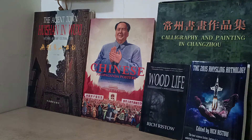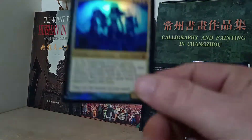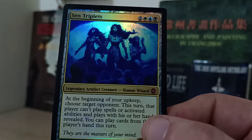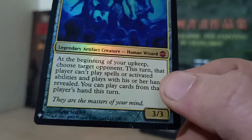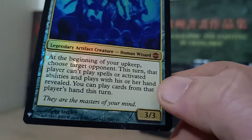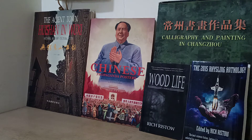And my last commander — these are the four that I'm working on — this is Sen Triplets. I got this out of a mystery box that I also bought off my friend who runs a card shop in Nanjing. I figured this would just be fun because it makes other players play with their hands exposed and you can play cards from their hands.